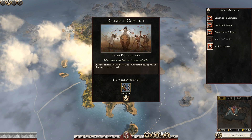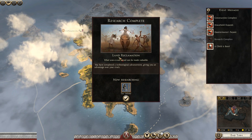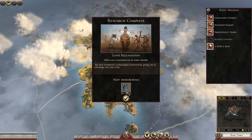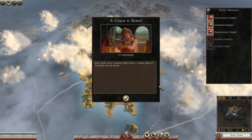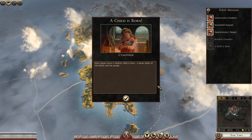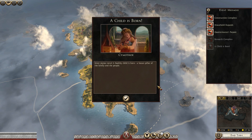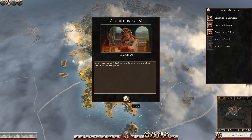Tax Labour has been researched — actually, Land Reclamation has been researched, and we're now researching Tax Labour. That's good. A child is born — most joyous news! A healthy child is born, a future pillar of the family and the people. That's really good news indeed.